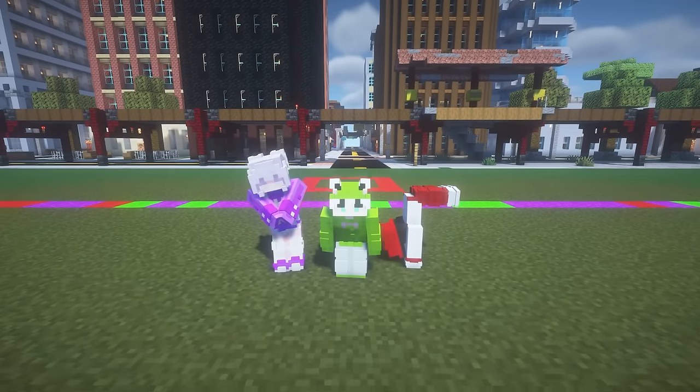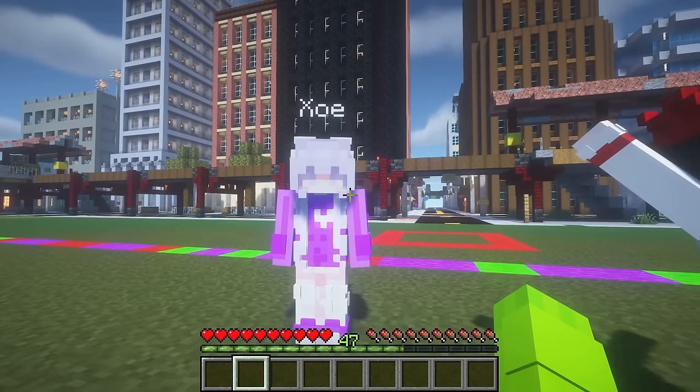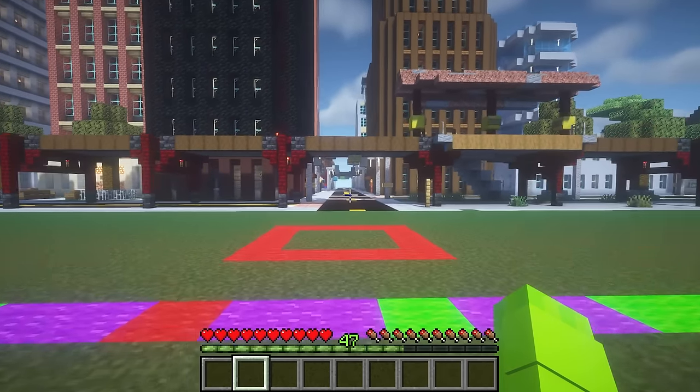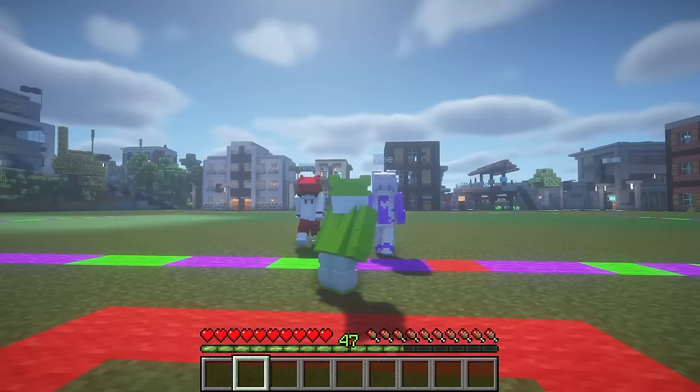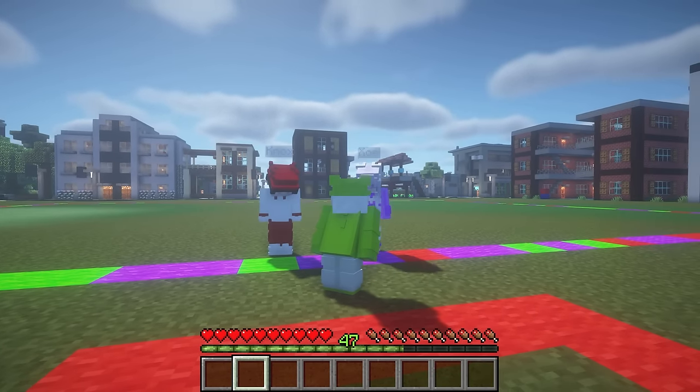Today we're having a realistic Playtime family in Minecraft. We look so realistic! But we don't look like Poppy Playtime characters, so why do we have a family? Everyone just walk right over here — I have this super cool circle, and as soon as we step inside of this, we're all gonna turn into Smiling Critters!